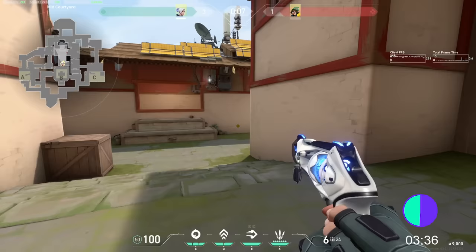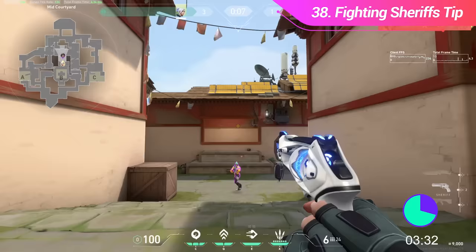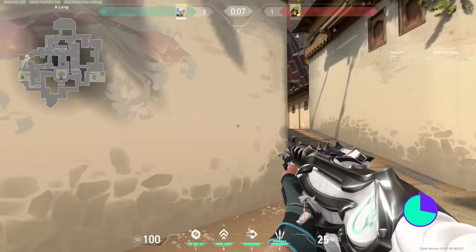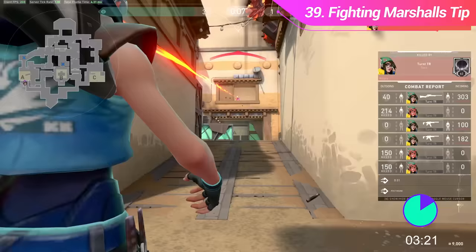If you're fighting somebody using a Sheriff, do not stand still — and no, I don't mean run and gun, but make sure to counter-strafe between bursts and absolutely do not crouch. Remember the Sheriff is a headshot weapon, and if you crouch you're making the shot really easy for them. Similarly, if somebody has a Marshal, don't fight them on a headshot angle if you can avoid it — you're basically just asking to get one-shot.